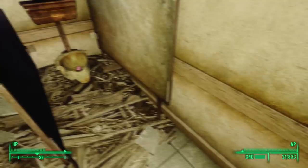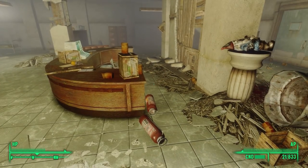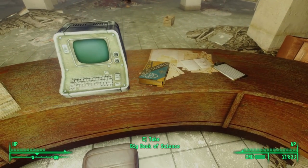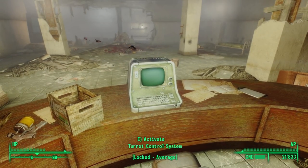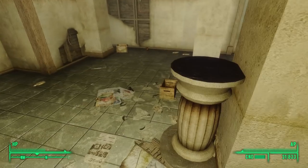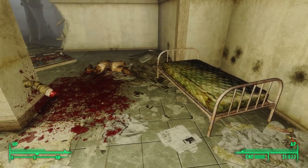Directly in front of the bathroom is what must have been a receptionist's desk. We find a first aid box on the ground behind the desk and a Big Book of Science on the counter next to a terminal. The terminal is just a turret control system, and we already destroyed the turret. Continuing to the opposite side of the room, we loot a variety of cabinets and desks, with a bed but not much else.